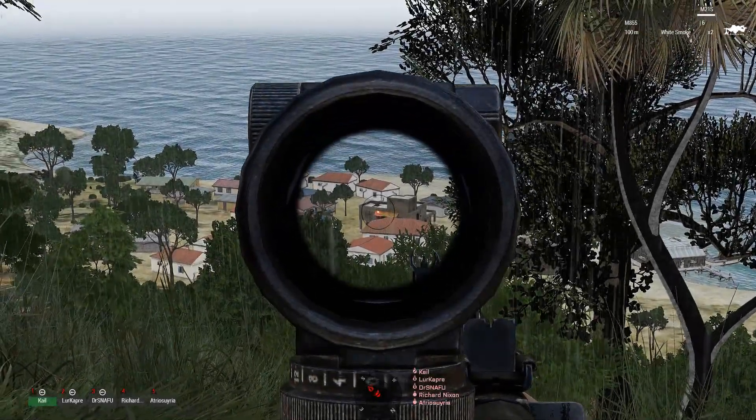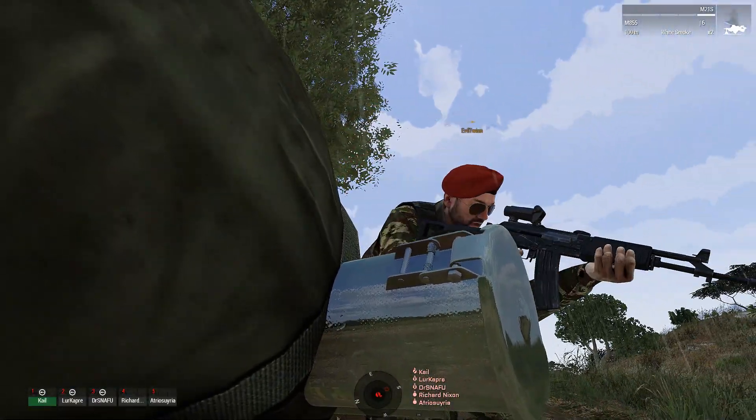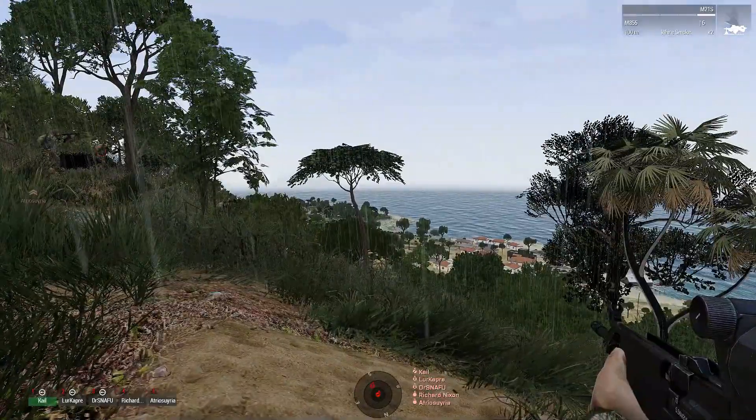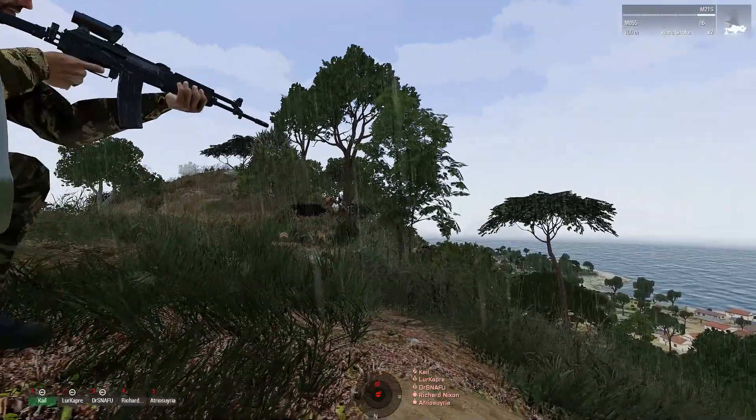I'll just go back there when we get under fire. Our plan of attack from here would be having either your squad or my squad backing off this, then going around the right of it, and then assaulting south towards the town.